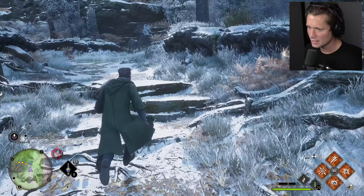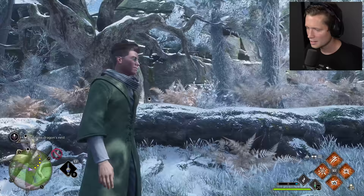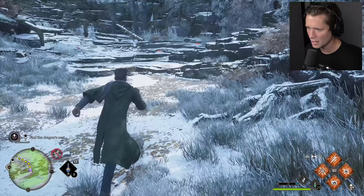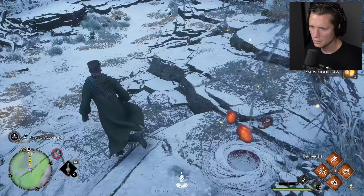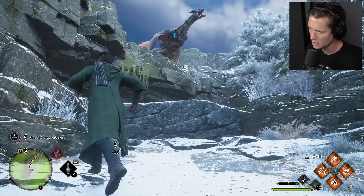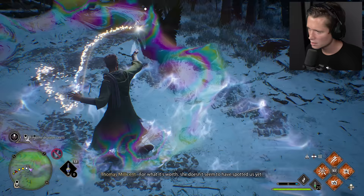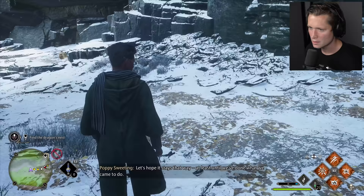Casually walking into a dragon's nest. We find Ashwinder eggs on the way — valuable for potions. We approach carefully. 'Excuse me, miss — we're just here to return something you lost. Please don't eat me.' She's a big bird. For what it's worth, she hasn't spotted us yet — let's hope it stays that way at least until we've done what we came to do.